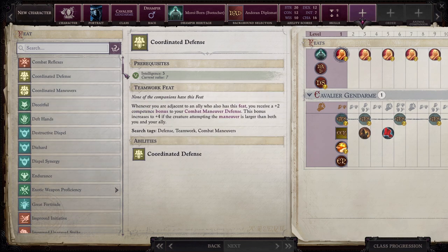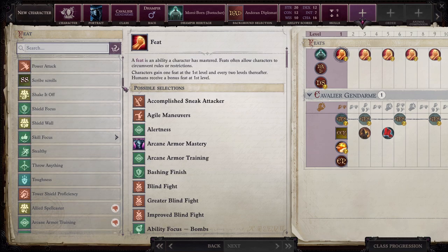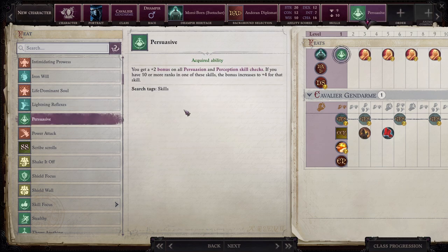Now we get to select our feats. I'm going to choose Persuasive — I'd argue it's not really optimal at level one, but we're going to choose it. You get a +2 bonus on all Persuasion and Perception skill checks; if you have ten or more ranks in one of these skills, the bonus increases to +4 for that skill. I'm doing this because in Kingmaker there were some early game persuasion checks, and if we run across any in this game I want to make sure we can pass them.